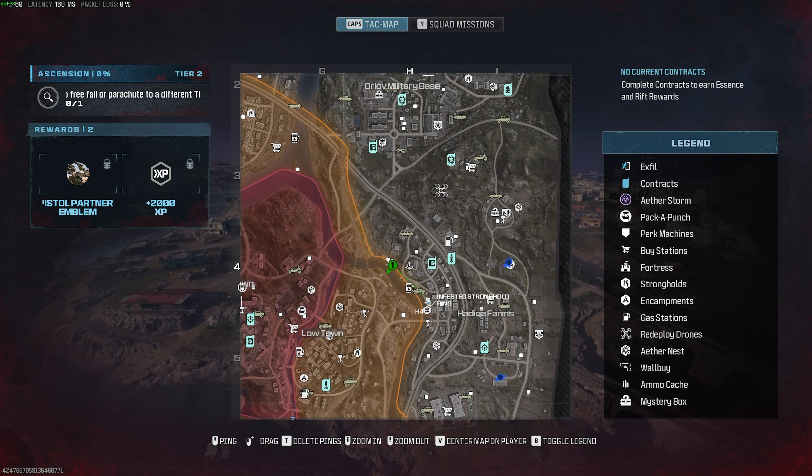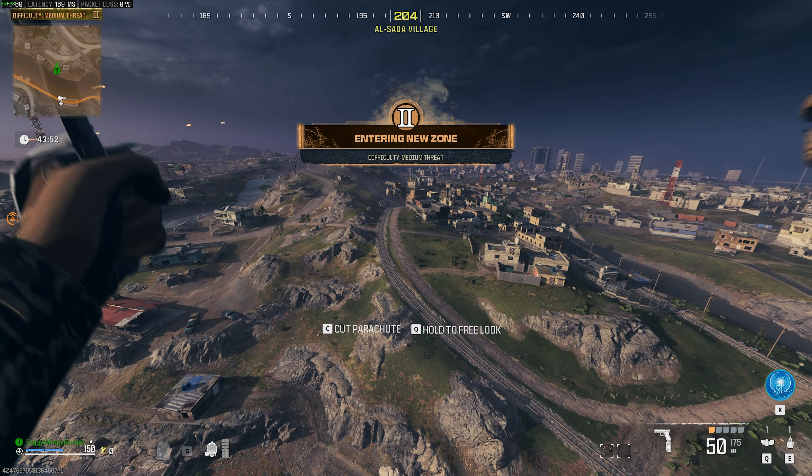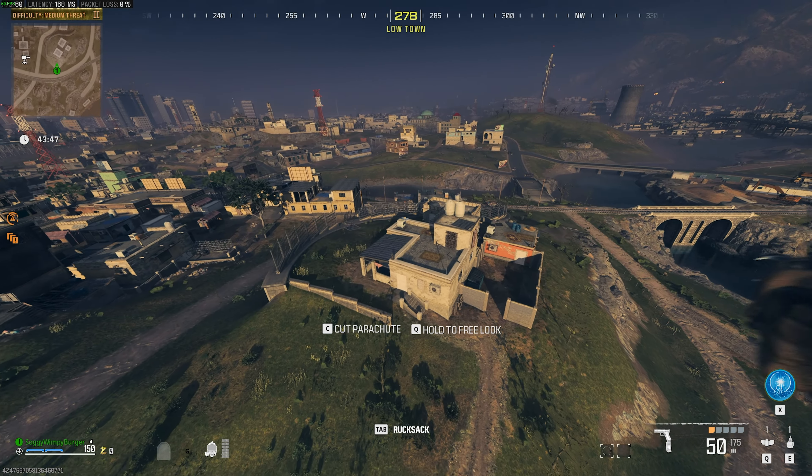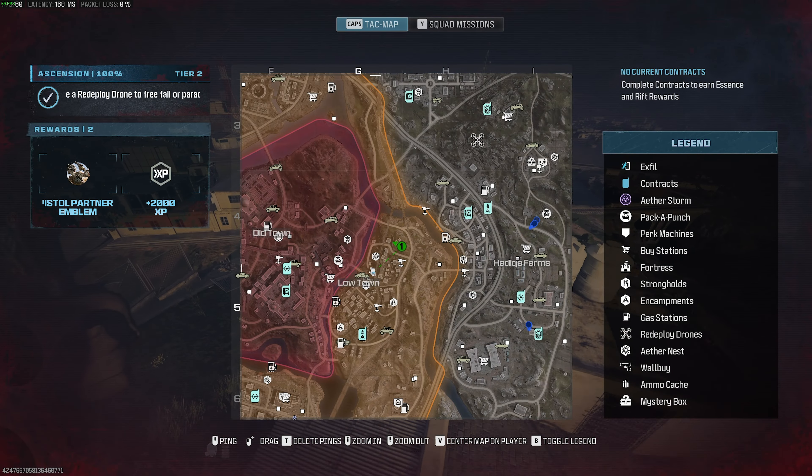Now that we're here, crossing it like that, we should now be in a different threat zone, and simply landing on the ground. I'm just going to parachute all the way down to maybe this building here, or a vehicle rather.